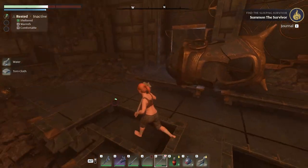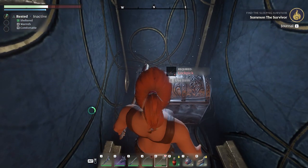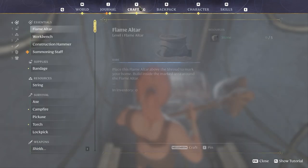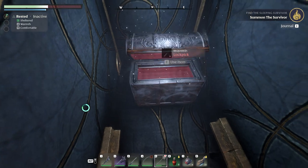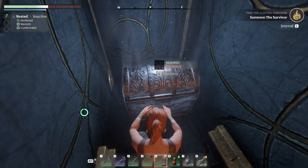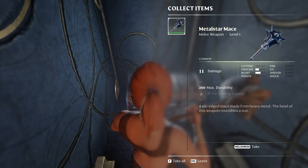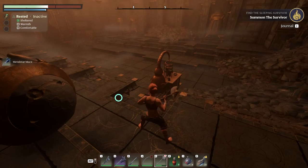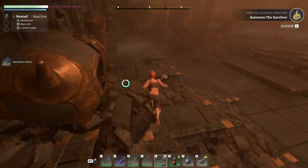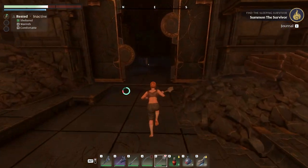There's a hidden door here with a silver chest. It looks nice but the weapon inside isn't better than what we have — though the damage type difference makes it useful in its own way. Now we can fast travel back.